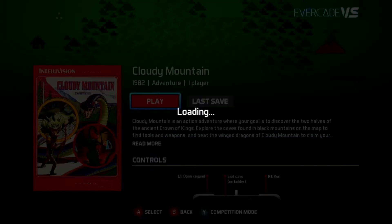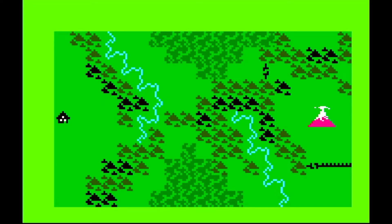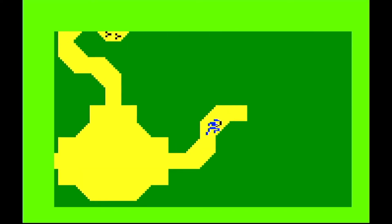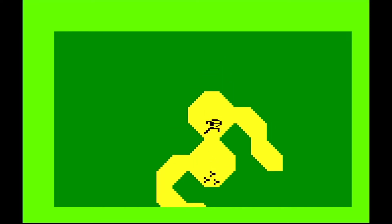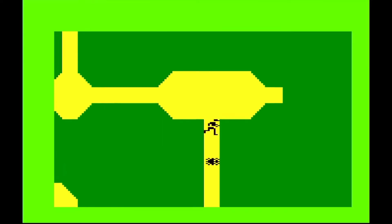Next we have Cloudy Mountain. This is an adventure game and this is one of the things that the Intellivision did really well — adventure games and action RPGs, which other consoles really couldn't do with the same quality. It's like a dungeon crawler where you go through dungeons and fight the enemies or monsters you find. The dungeons appear as you walk. For the era, to have a dungeon crawler like this was really something.